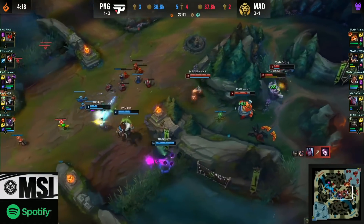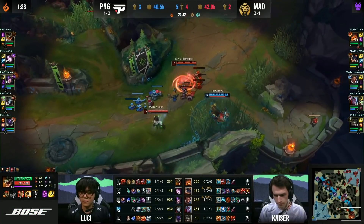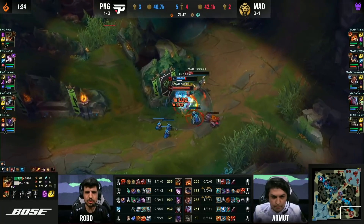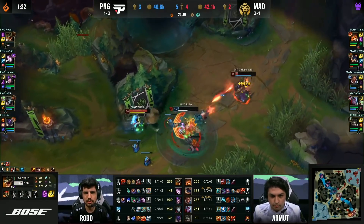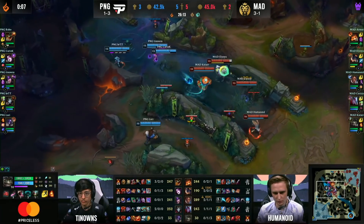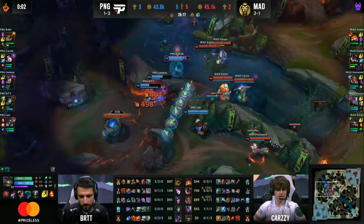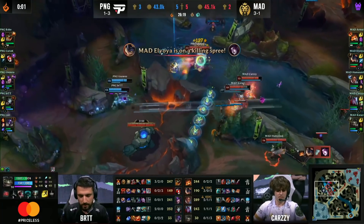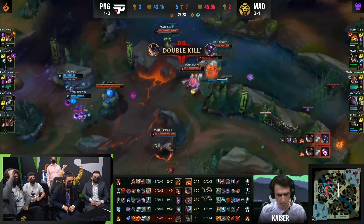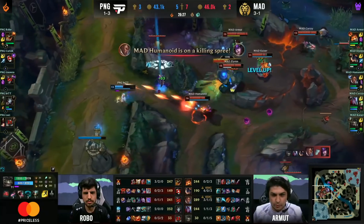That is two free kills to the side of Mad Lions. They have the Tam Kench but the TPs are coming in as well. Tinnons doesn't have TP to respond. Robo — feels a bit high risk. Stridebreaker in, good damage down on Humanoid. He's looking for the follow-up; that's a lot of damage from the Renekton. The setup has to be there though because PNG are waiting in the darkness. Binding goes wide — burning their cooldowns prematurely and now the Equalizer comes down. Big damage from downtown. They're not even in range and they're already doing work. Here comes the Jhin Ultimate, but it's too little too late. It's Humanoid on the side and Mad Lions have won this fight before it even started.